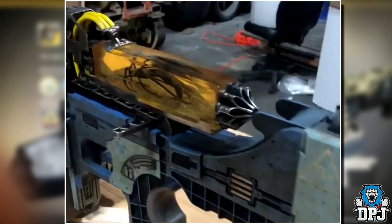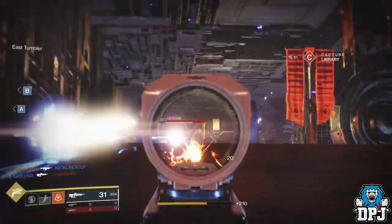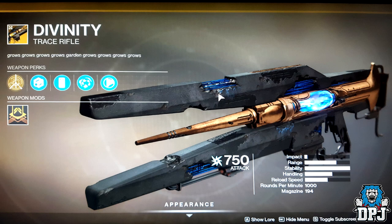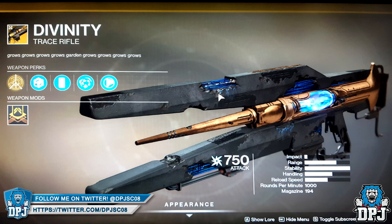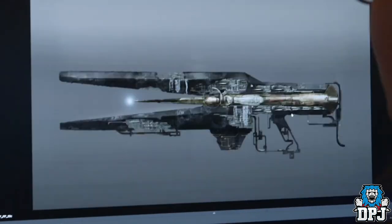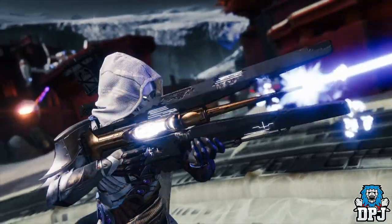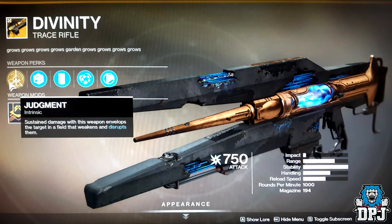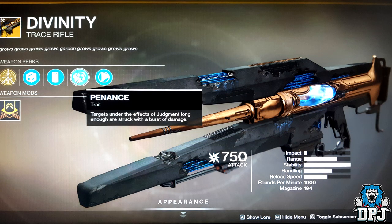Moving on to the new Garden of Salvation raid exotic — the one raid lovers will be chasing. Following the Legend of Acrius, 1000 Voices, Anarchy, and Tarrabah, we now have the DFINITY: a Vex-themed trace rifle that definitely looks the part. This exotic was revealed via a viaduct some time ago but wasn't confirmed as a raid exotic at the time. The DFINITY's exotic perk is Judgement: sustaining damage with this weapon envelopes the target in a field that weakens and disrupts them. Its trait is Penance: targets under the effect of Judgement long enough are struck with a burst of damage. It's a trace rifle though — is it special enough to be the main exotic behind Shadowkeep? We'll see.